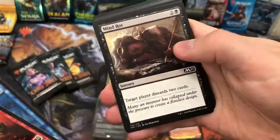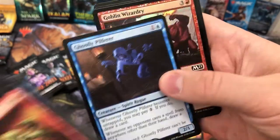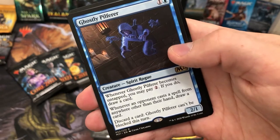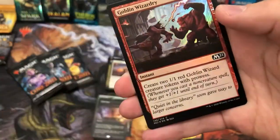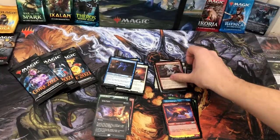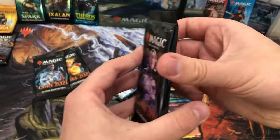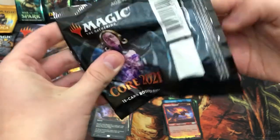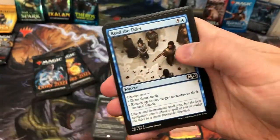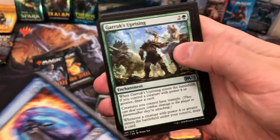Turn to Slay. Three packs left — actually four. Let's see: Ghostly Pilfer Spirit Rogue, a foil Goblin Wizardry — not too many foils in this box compared to Ikoria, but still nice whenever you get one. A beast token and Tranquil Cove. Three packs left — let's pray for the best. Hit the like button, that will definitely help me get a mythic!